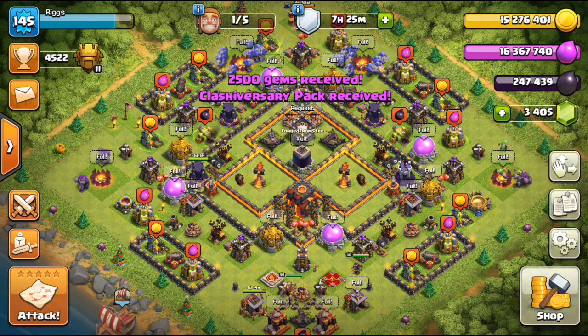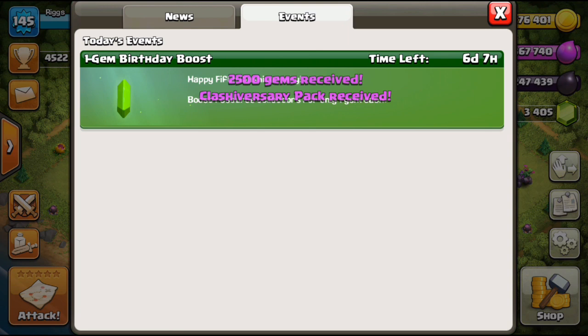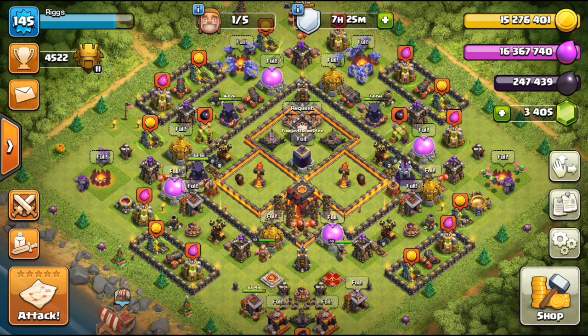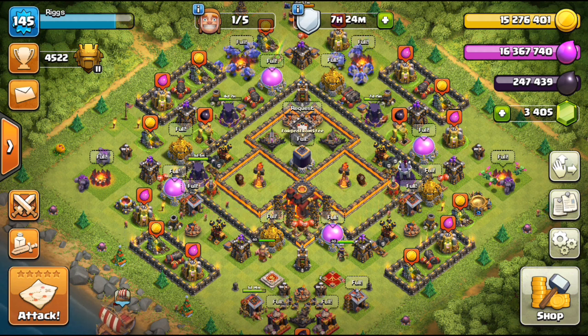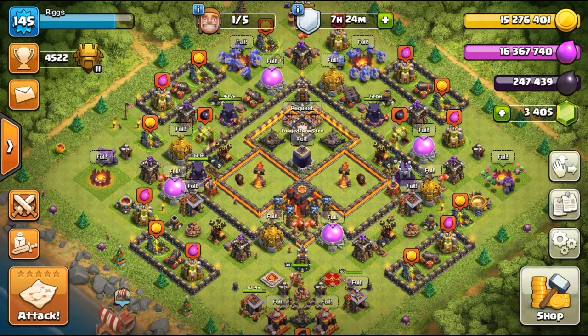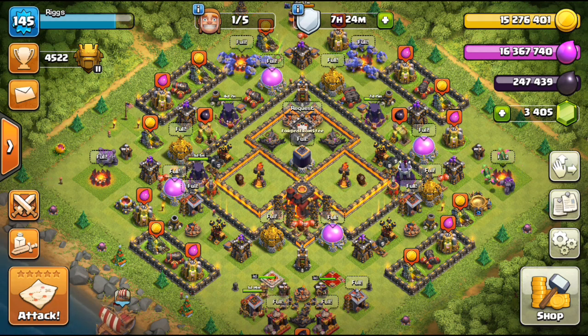The other deal here ends in seven days — take advantage of it. It's a one-gem boost, so for one gem per elixir collector or pump. If you have seven mines, seven pumps, and three DE drills, it's just one gem per structure. To boost three DE drills it costs you three gems — normally it costs 30 per drill. Amazing deals going on right now.